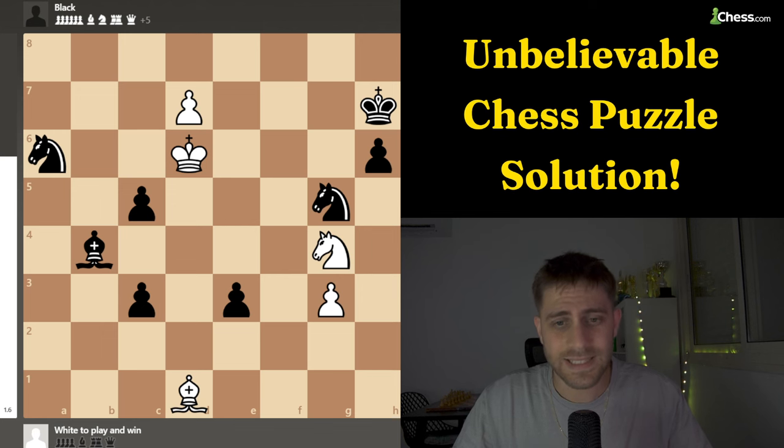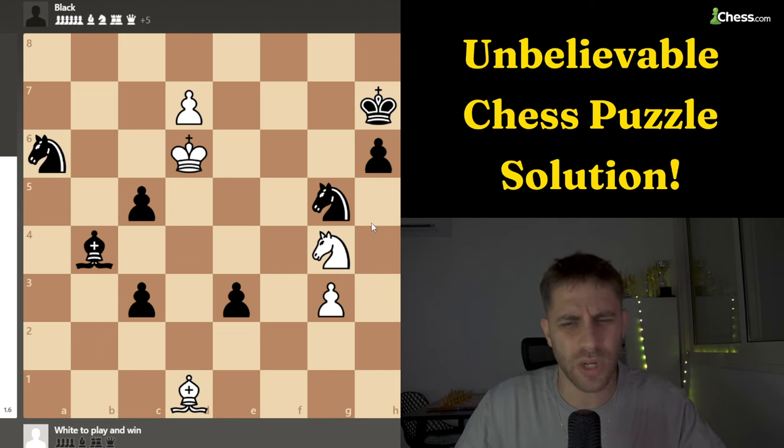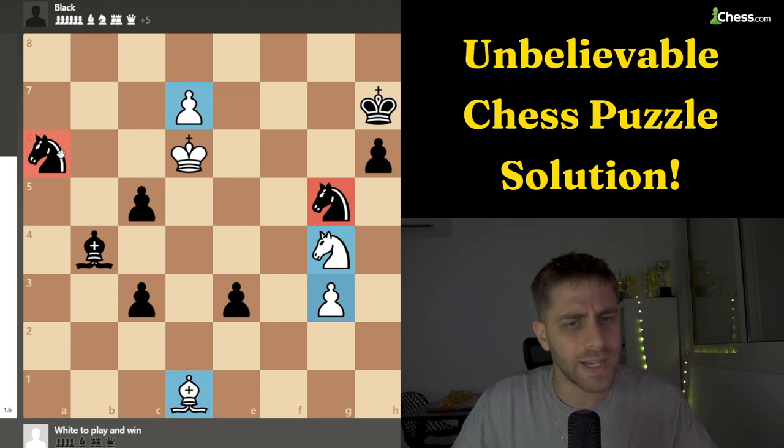So let's see the solution. What is this position? We have a knight and a bishop and two pawns against two knights, bishop and four pawns.